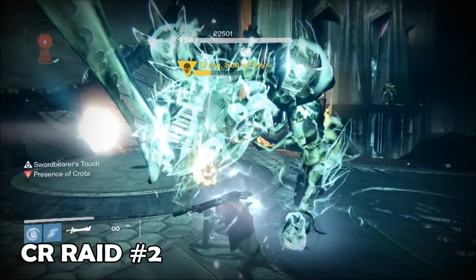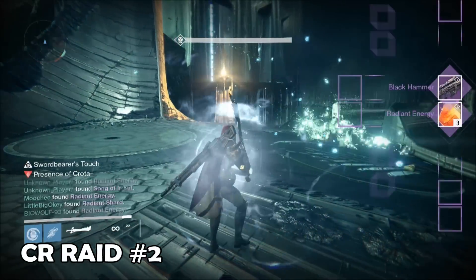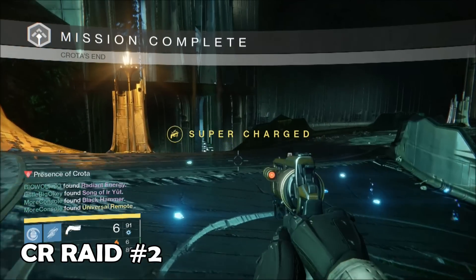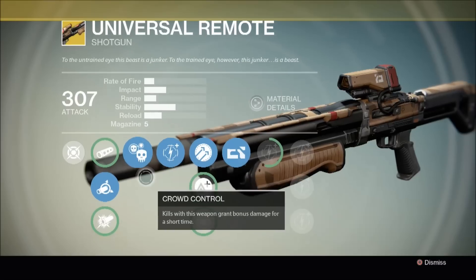And here I am bashing in Crota's skull for a second time, the poor green bastard. Just like in my first raid run, for some reason my exotic loot drop didn't show on screen. But I was lucky enough to bag myself Universal Remote, an exotic shotgun. Let's have a look at this weapon in more detail. The first thing you'll notice is that Universal Remote is the only shotgun in the game that you can equip in your primary slot.